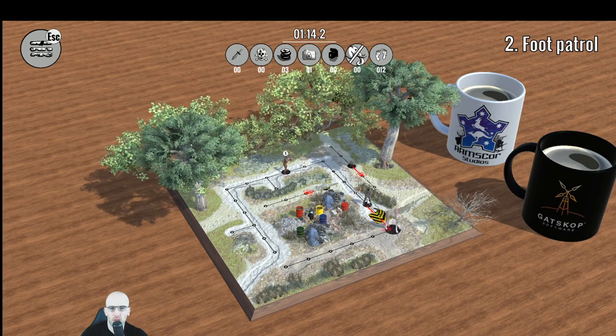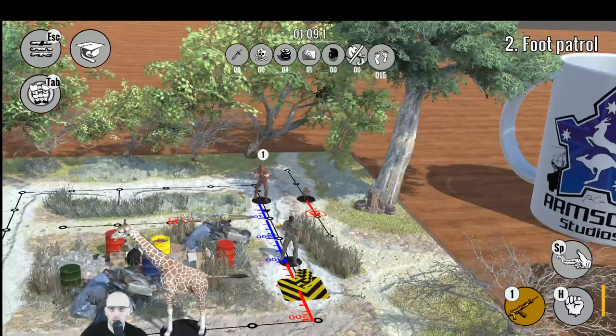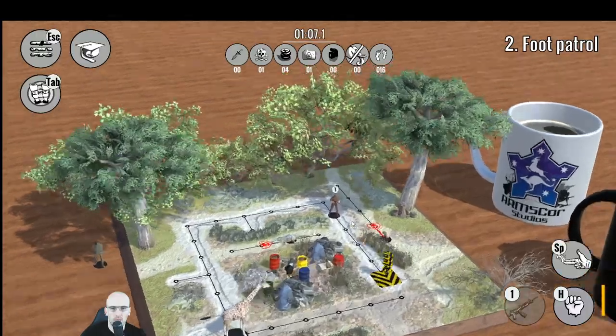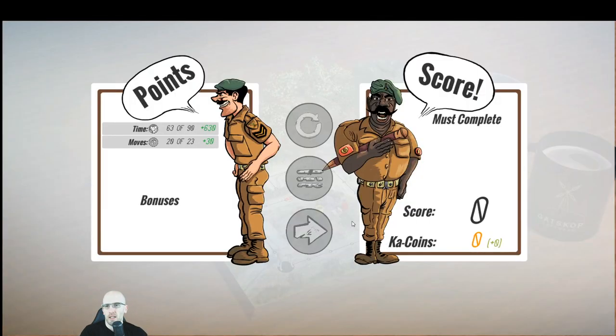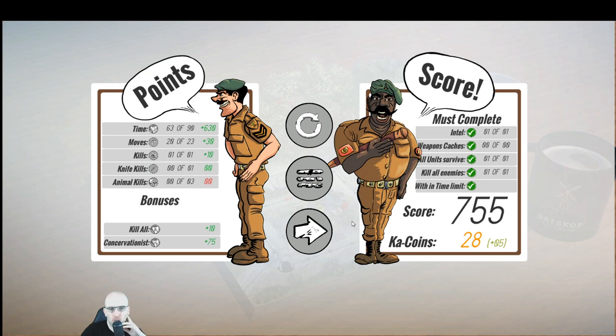I think I might actually be able to — I don't think I'm going to get a stealth kill if I rush up behind this guy, but I don't want to wait all the time. The time is the most important one actually, and conservationist, in terms of number of points. 755! Cacoin!